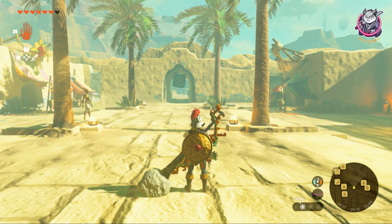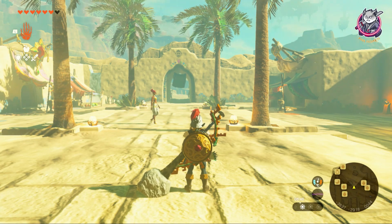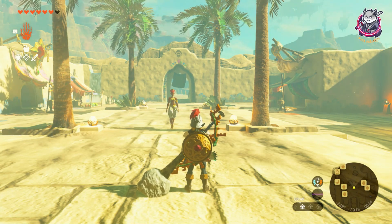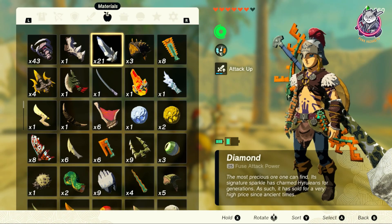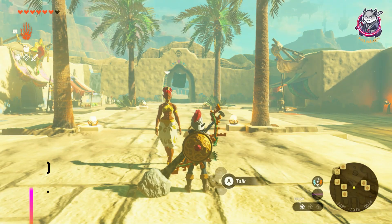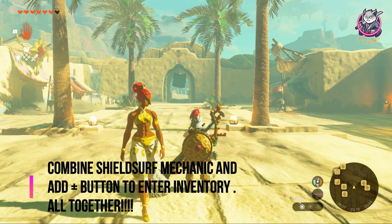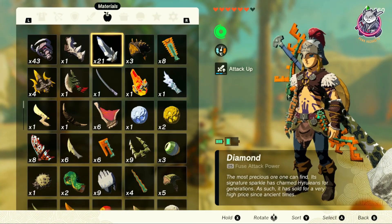For the second step, we're going to add another button: the Plus button, which pauses the game and brings you into your menu. So now you're combining all four simultaneously — ZL, X, A, and Plus — all at the same time. Press them together so you get stuck in the air and land in your menu.